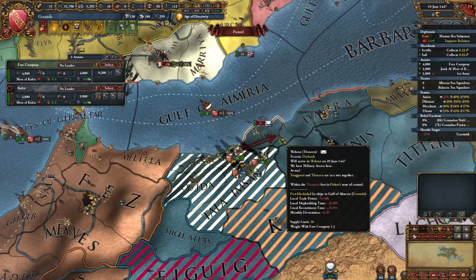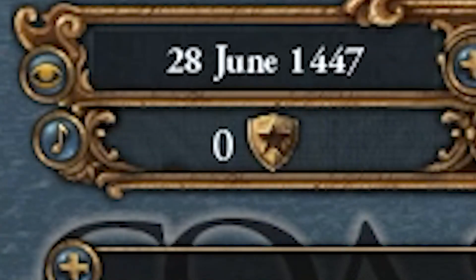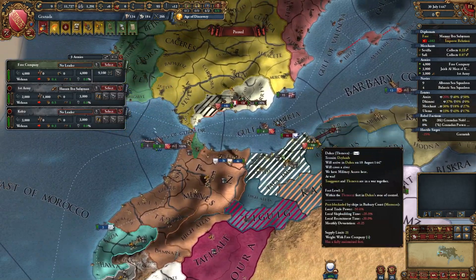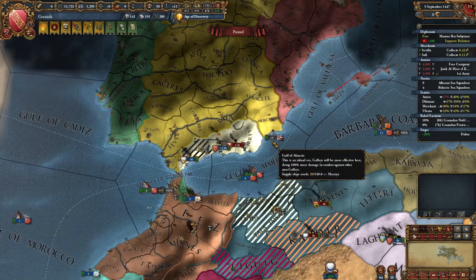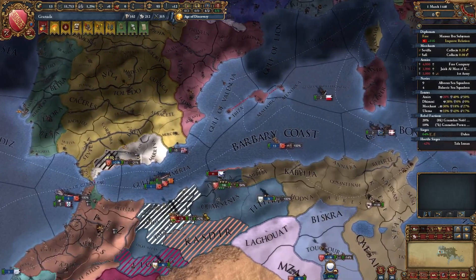You need to conquer these points too — it's very important. We are running out of time. No one is going to help me it seems. I don't have time to wait for them, let's just do this. It's really bad for my manpower, but it would be even worse if Castile declares on us. The truce with Castile has ended — that's what I was afraid of. Soon I'll end this war.